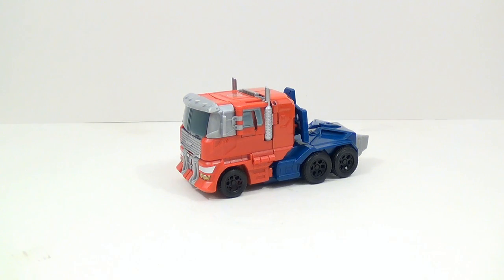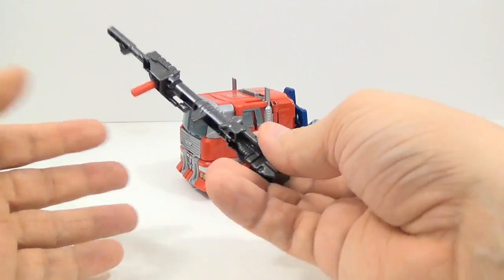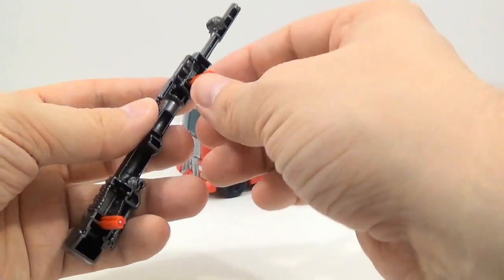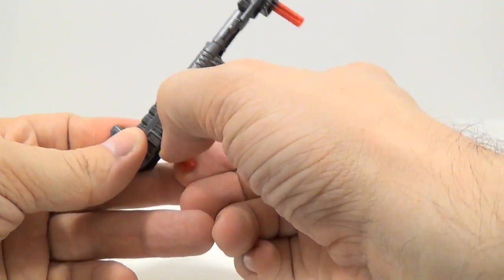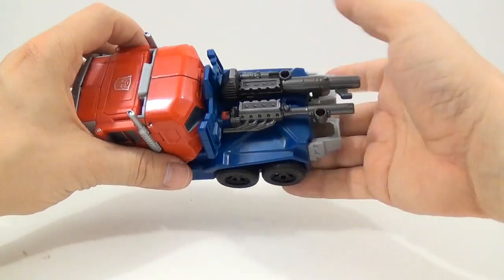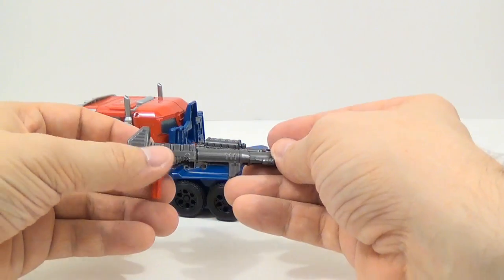I'm back with Optimus Prime out of the box, in his alt mode which is his 18-wheeler cab mode. He does come with a couple of extra things: his little picture card, his instructions, and two guns which can combine into one gun. I wish they would have done a little more engineering on these so the second peg would have some kind of folding mechanism. You can take these pieces and mount them right here in his vehicle mode — they kind of look like part of an engine. And you can see parts of what look like his G1 gun if you hold it this way.